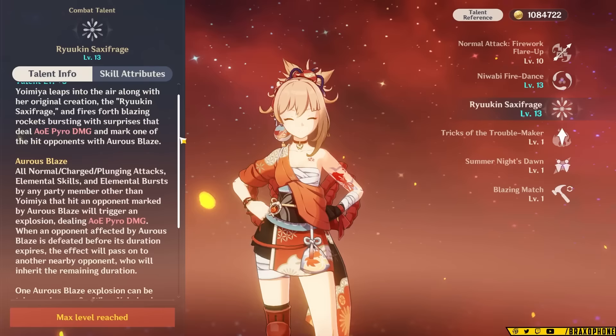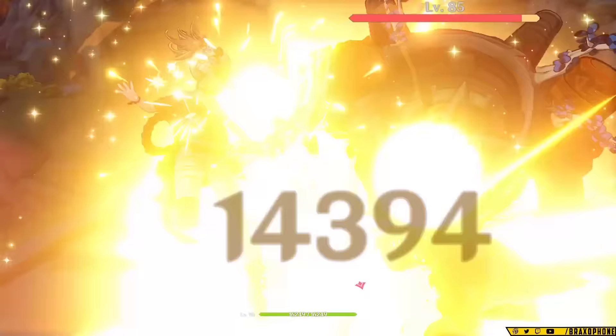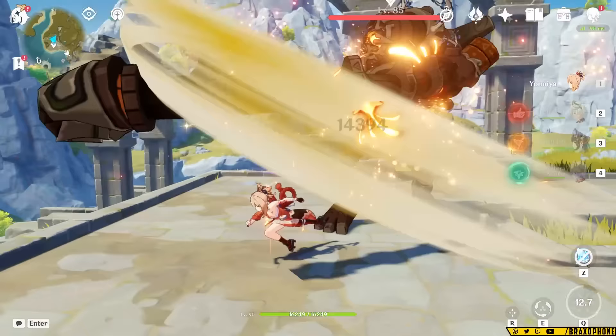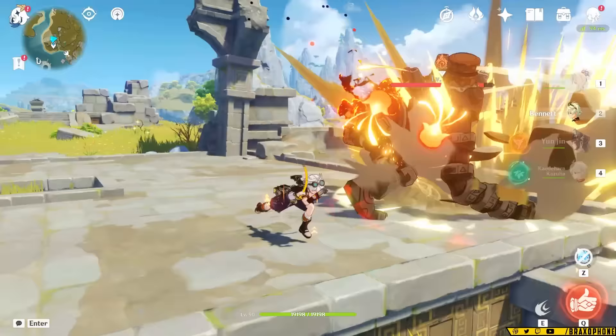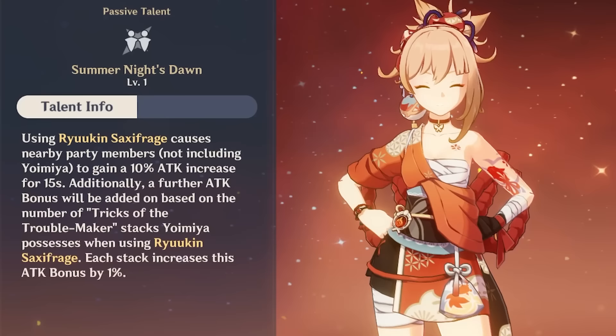The last thing to talk about in Yoimiya's kit is her burst, which is kind of a touchy subject within the Yoimiya community because its damage isn't super duper high, and because one of her best artifact sets requires her to have energy to spend to get its effect. So a lot of players opt to just not use it. Essentially, it marks an enemy and deals damage when that enemy takes damage from someone who's not Yoimiya, but it can only activate once every two seconds. It lasts 10 seconds at C0 and costs 60 energy. Something that not a lot of players know is that her burst actually buffs your team when you unlock Yoimiya's second ascension passive.